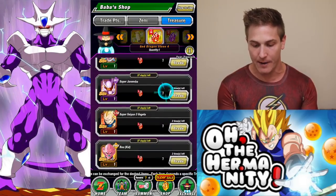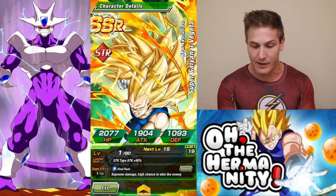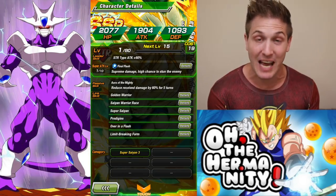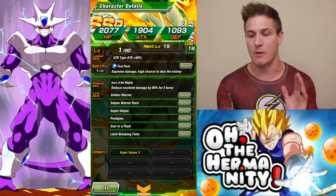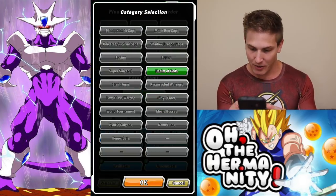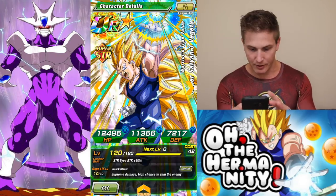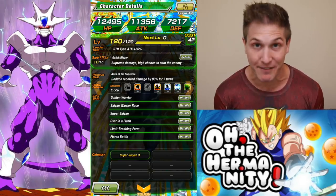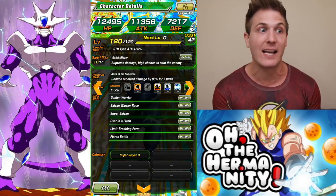These are all EZA units. For me, this Vegeta is a maybe — this is the good Super Saiyan 3 Vegeta. There are a few good ones but this is one of the best: reduced damage received by 60% for five turns. And I believe that increases — let's check — the TUR version: reduce damage received by 80% for seven turns. So not only does it go up from 60% to 80%, it goes from five turns to seven turns, and this unit will save your butt in a lot of different events.